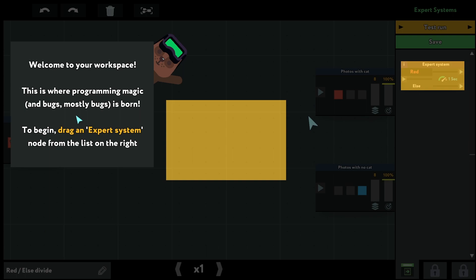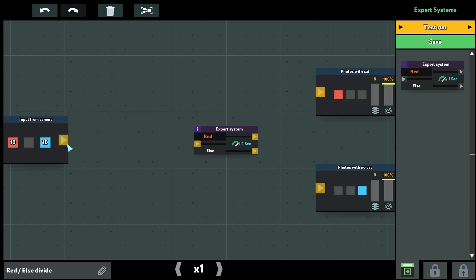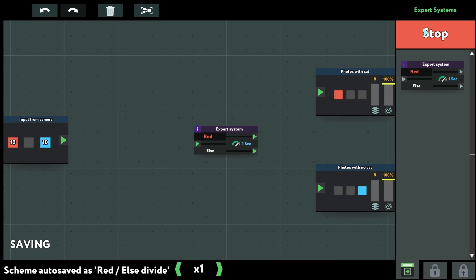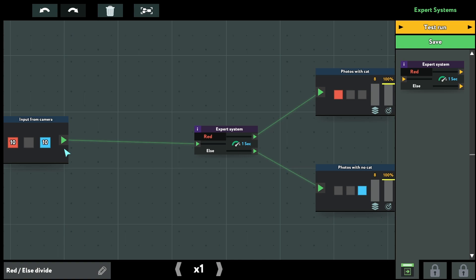Welcome to your workspace — this is where programming magic, and mostly bugs, is born. To begin, drag an expert system node from the list on the right. Drag the connection and make something with the output. Click Test Run to check if this scheme works properly.